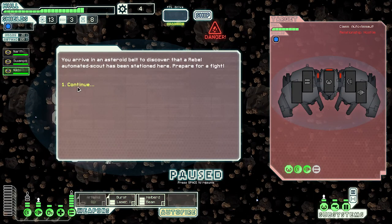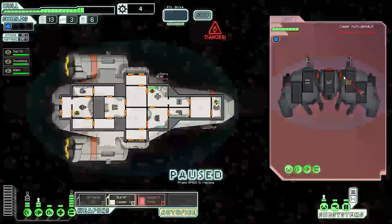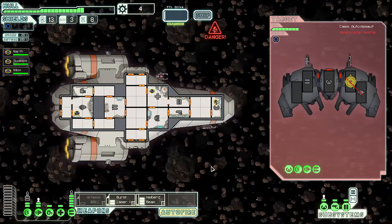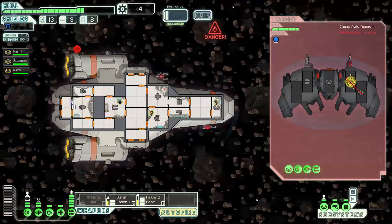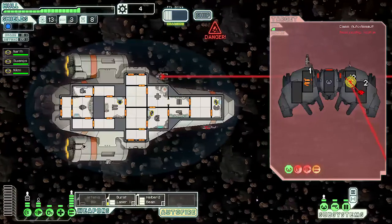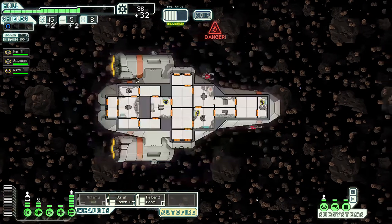Automated scout — we have an auto assault scout! Let's get our Halibird online. We'll go right for their shields — actually let's try the Halibird from their engines tonight. And the burst laser goes right for his shields. Let's unpause and get back to the action. Shields coming back online. Send Nick Me back to the shield bay, get Swamps out of there, and close that door. Here comes our Halibird beam — yeah, that really damaged their hull! Engines are down, shields are down. Sweet victory!